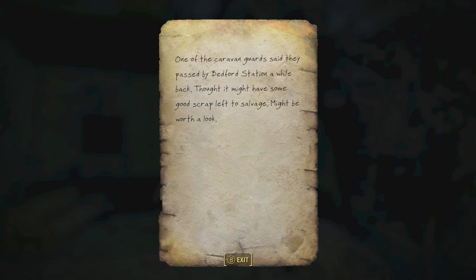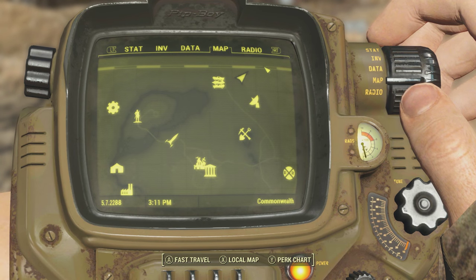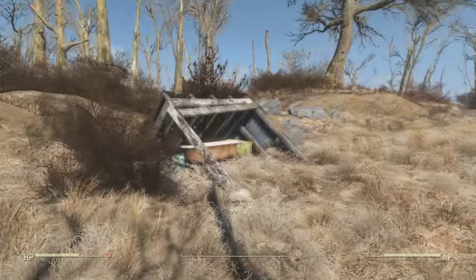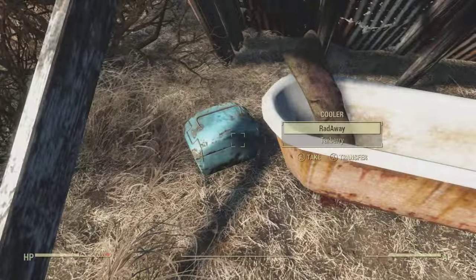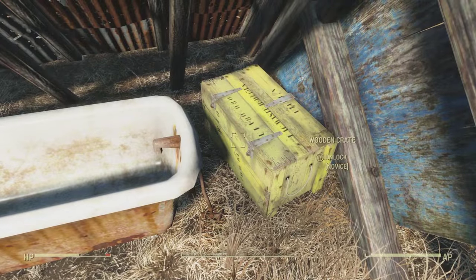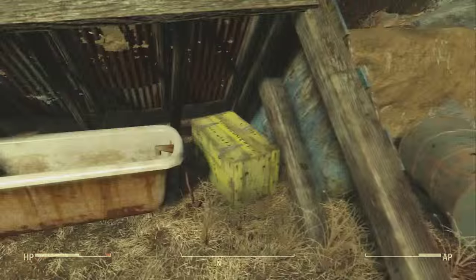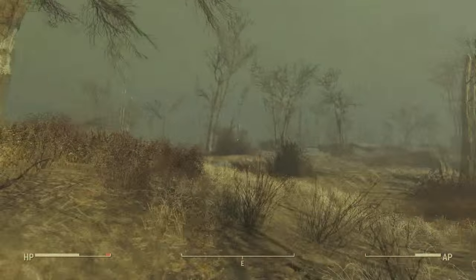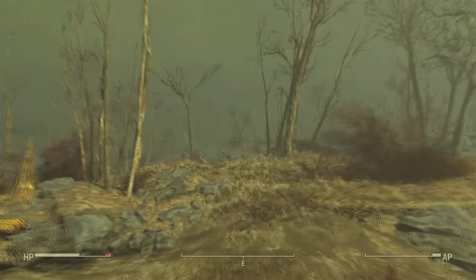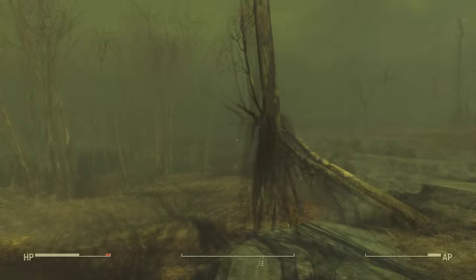To start this off, I'm going to be showing you guys a scavenger shack that's randomly in the woods way out on the map. But before we head there, literally right by that area you will notice a bathtub with a pillow inside it, along with some junk that you can loot.